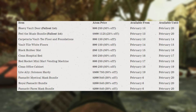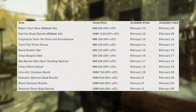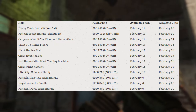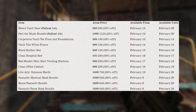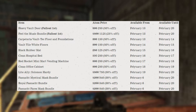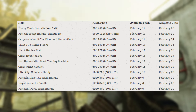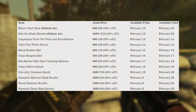Now for the weekly offers. If you are a Fallout First member, you can pick up the Heavy Vault Door or the Feel the Music Bundle on sale throughout the entire week. Today we had the Vault-Tec Flooring for 150 atoms. Tomorrow we'll get the Vault Tile White Floors for 150. On the 15th, the Black Rubber Mat for 125. On the 16th, a Clean Hospital Bed for 250. On the 17th, the Red Rocket Mini Mart Vending Machine for 250. On February 18th, the Clean Office Cabinet for 250. On the 19th, a Light Ally — Solomon Hardy — for 750. We also have those Mask Bundles on sale all week.